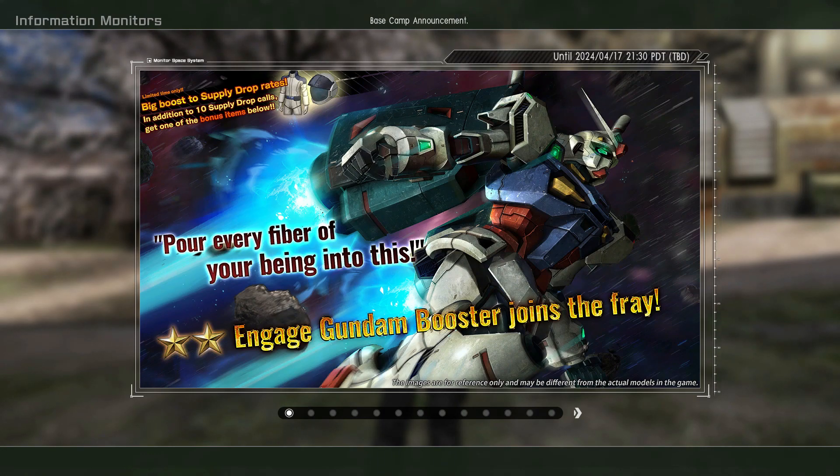Wait — nullifies thruster consumption. The performance of the lower melee attack changes with the melee armament corresponding to the skill. For the Engage Gundam Booster, the sub-weapon Large Beam Saber x2 is the relevant armament.